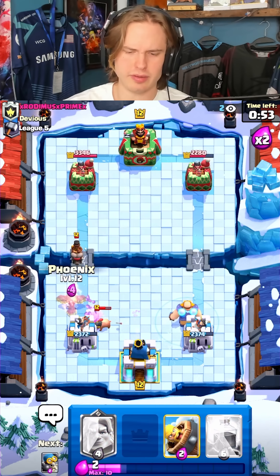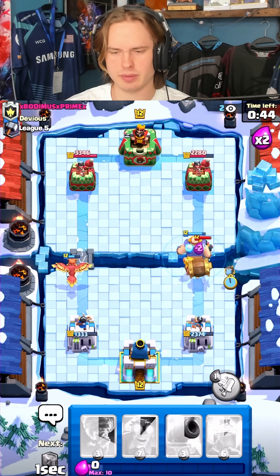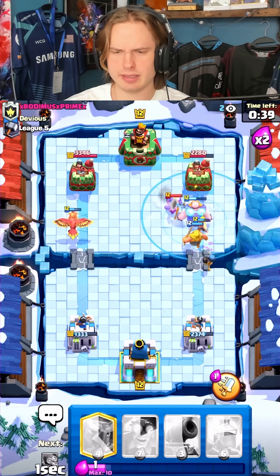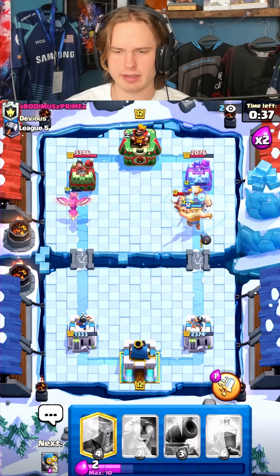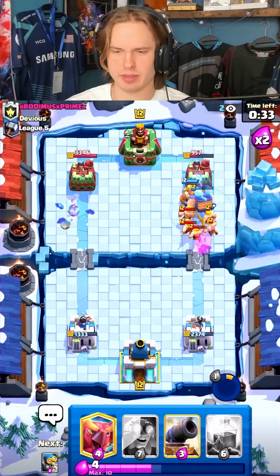Go for phoenix right here. I'm gonna go like this, go for a berry right here, go for barbell as well. I'm gonna go for a tornado so that the E-Giant reflection is hitting, and then I'm gonna use the ability right here protecting the barbarians.